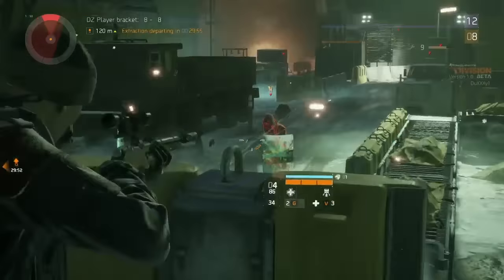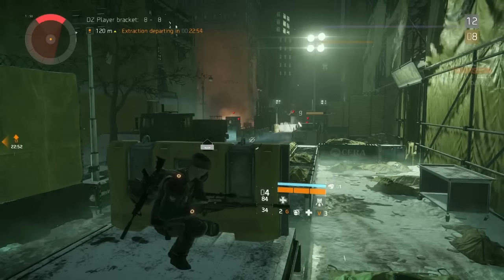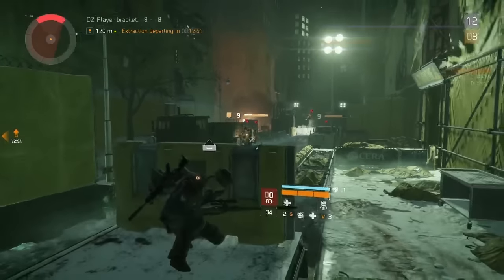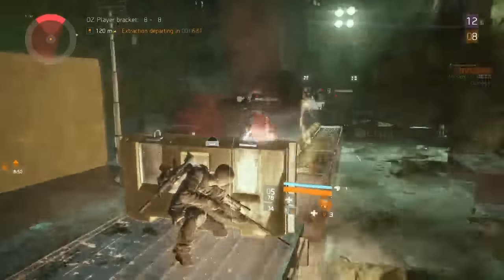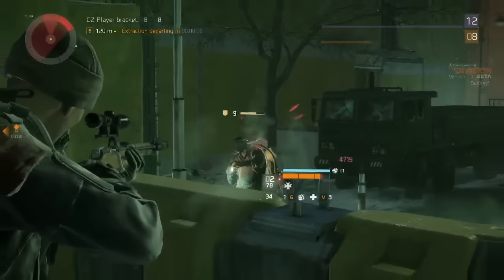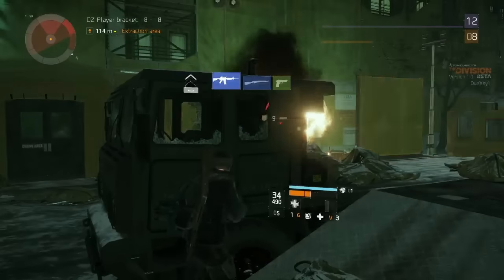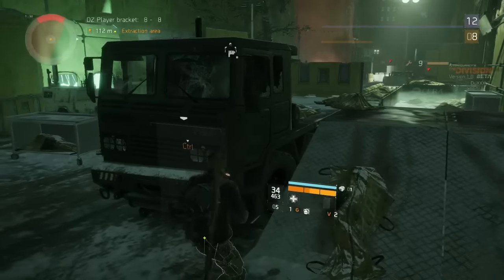I'll throw a grenade. He's down. Their boss is going to be coming out soon — there's their boss right there. This is where things get dangerous. He's about to flamethrower me — getting out of the way. Big boss down. I'm going to press V to use a medkit.